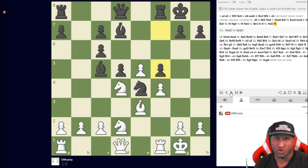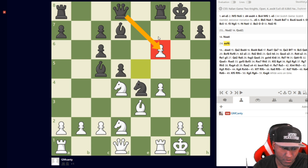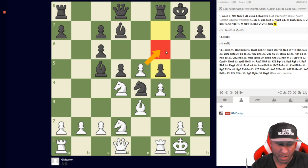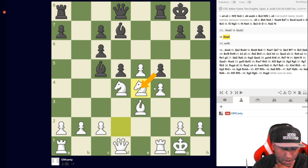He played f5, which is actually one of the stronger moves in this position. If I take on f6, you can take with the queen or the rook. He has an okay position there, and I don't have the e5 pawn anymore. It says to keep the tension — you don't have to capture. Keeping the tension will often benefit you.